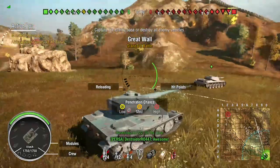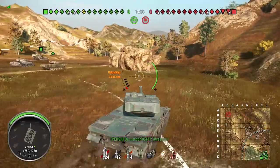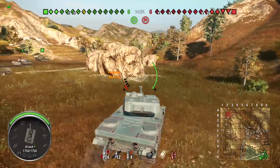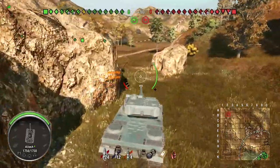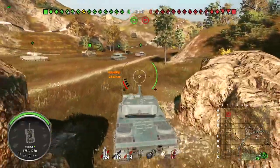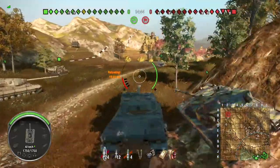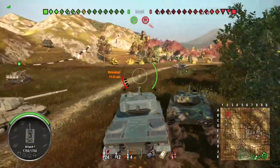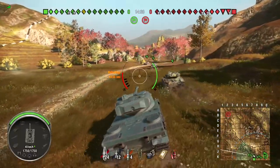Hey guys and gals, I've got another one for you today. Today we are on to the 50-120 — tier 9 French heavy tank. And out of all the tier 9 heavy tanks, this is the lightest, worst armored one in the game, because it plays more like a medium, and honestly, it's not my cup of tea.